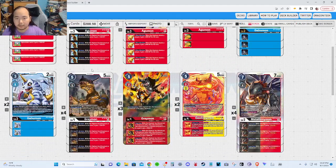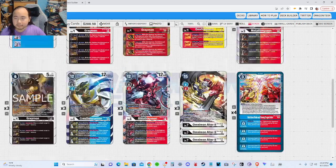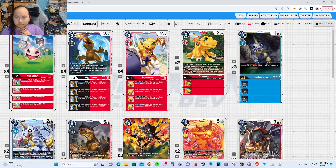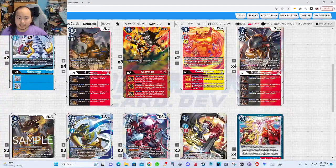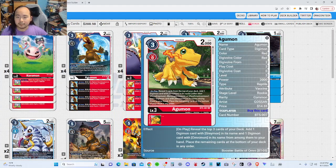The BT-12 AguMon, BT-12 GreyMon, and BT-13 Geo GreyMon effects might come up, so I wanted more targets to find in security, reveal from the top of my deck, or free play. I bumped up the Tamer count and removed the Nokias. This Stardust 7 AguMon is for more DP buffs — if I'm swinging with OmniMon, MetalGreyMon, or even BlitzGreyMon, it gets that 2000 DP buff for the turn.